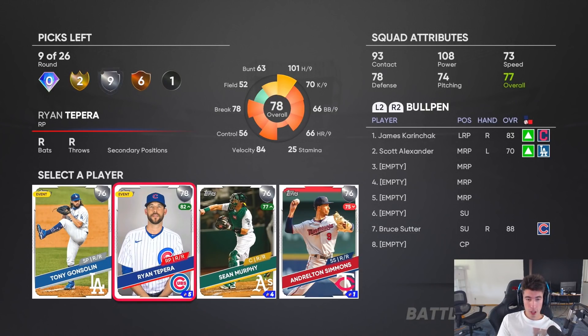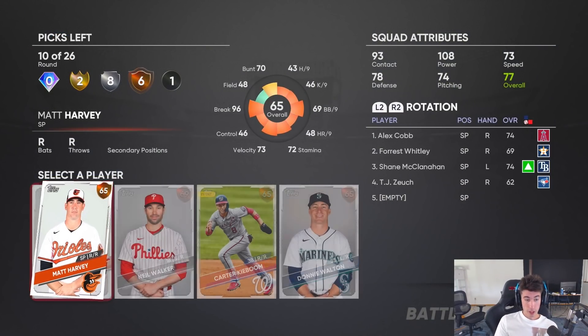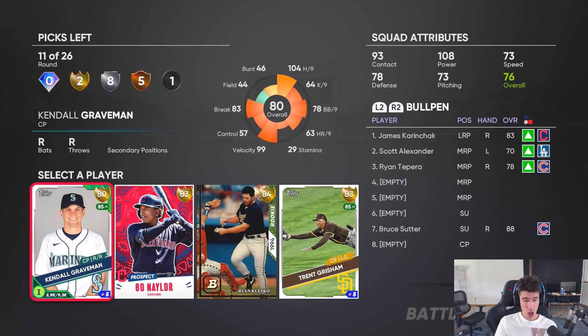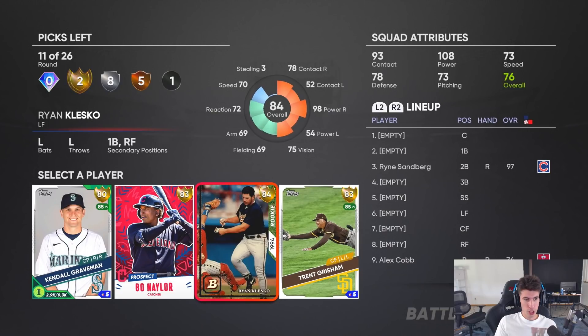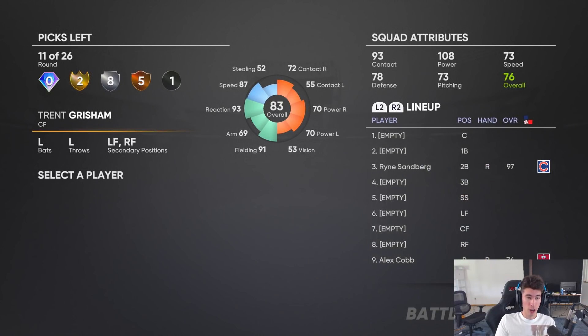I do need to keep two reliever slots open. We can grab Ryan to pair if we wanted. We need to finish our starting rotation. We didn't get one of the gold dudes we needed, which kind of sucks. None of these golds even look that good. Trent Grisham's not bad — I like this card — and I don't need center field kept open, so we could grab Trent Grisham.